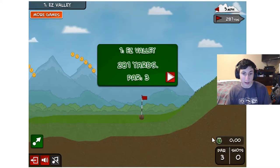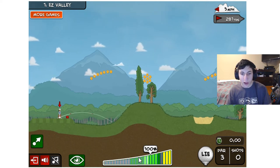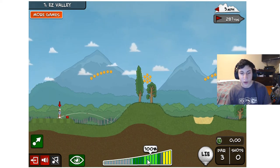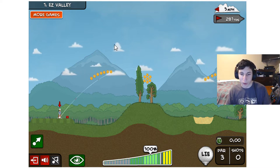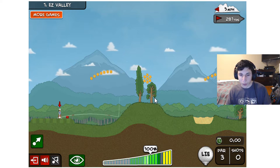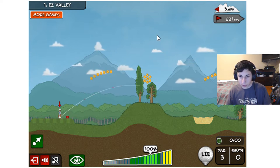I don't understand all of this because I didn't play much, but I know how the game mechanics work. You see that bar moving — when it's in the green at 100 we have max power, and when it's in the yellow we have 110 power, so it's even more.